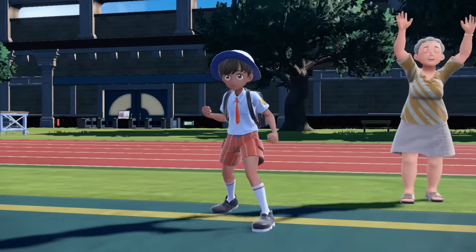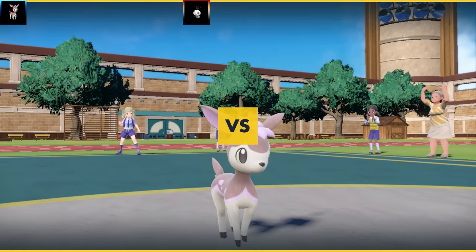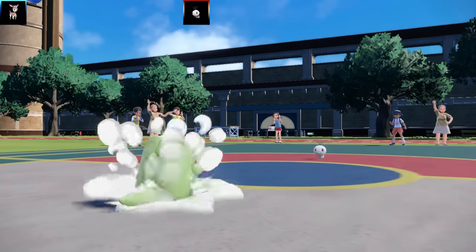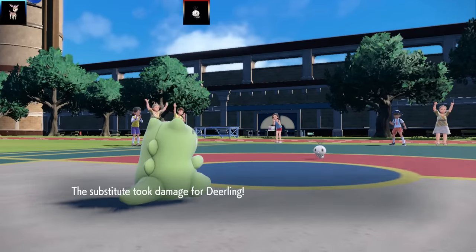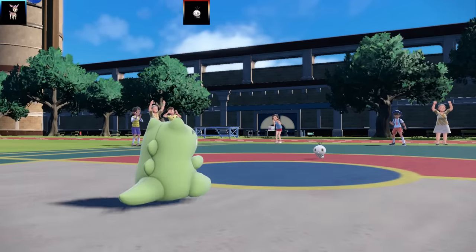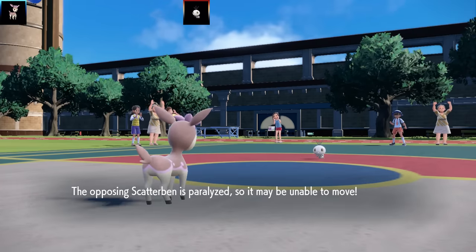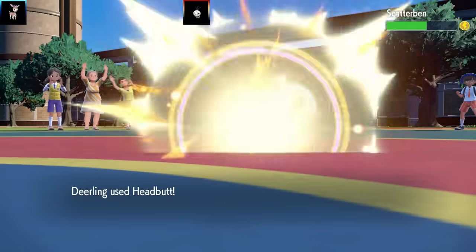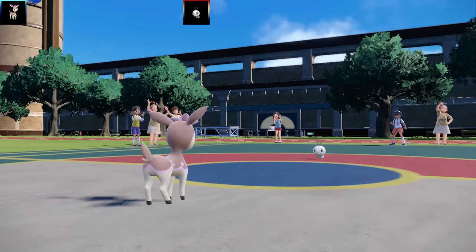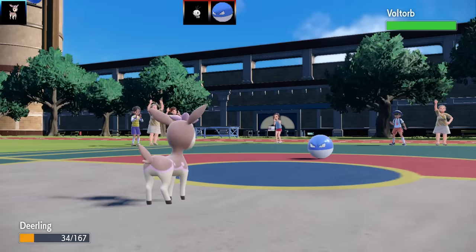Battle five is against the elusive Pimp Bot with a Scatterbug lead. A bit of Pimp Bot lore: back in X and Y this mysterious person has been coming to streams and battles for about ten years. No one knows who they are but they sort of snipe battles. This Scatterbug is actually threatening — something you'd near-never hear anyone say. I went for Headbutts and got flinches, but they swapped to Voltorb.